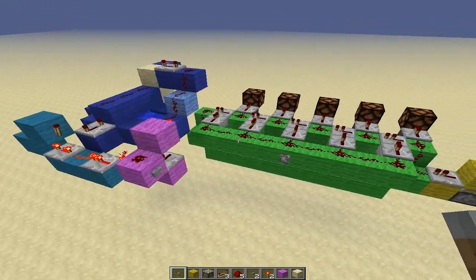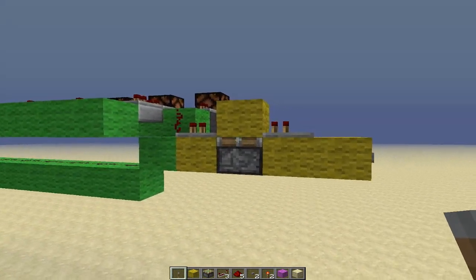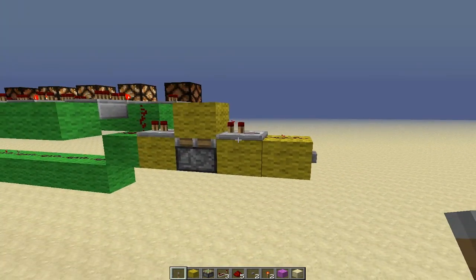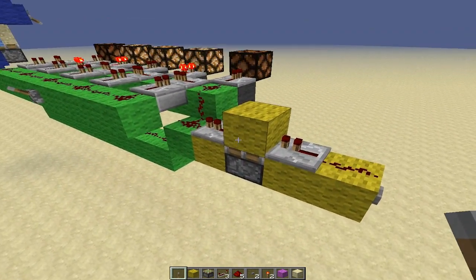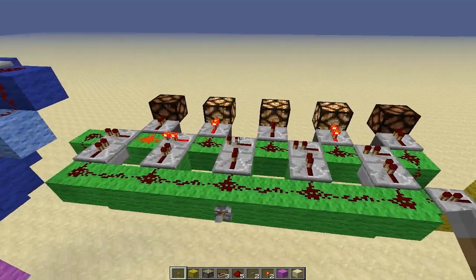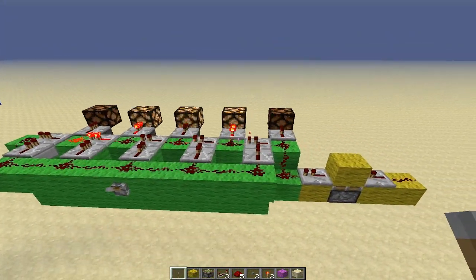Let's take a look at how this works. We will go ahead and start this circuit with this yellow circuit right here. It's a very simple monostable circuit that will give a single tick pulse, so we will go ahead and press this button here. We got two repeaters set to one tick. This sticky piston gets activated and sends out a single pulse, and once every tick, a different redstone light or these various outputs get activated. You are getting a different output once every one tenth of a second.